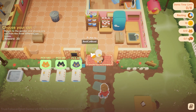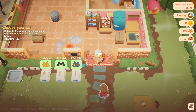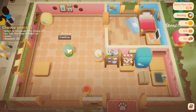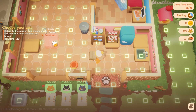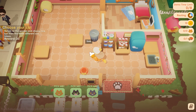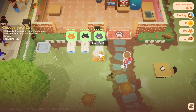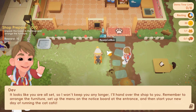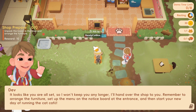Hi, kitties. Alright, looks like you're all set, so I won't keep you any longer — I'll hand over the shop to you. Remember to arrange the furniture, set up the menu on the notice board at the entrance, then start your new day of running a cat cafe.